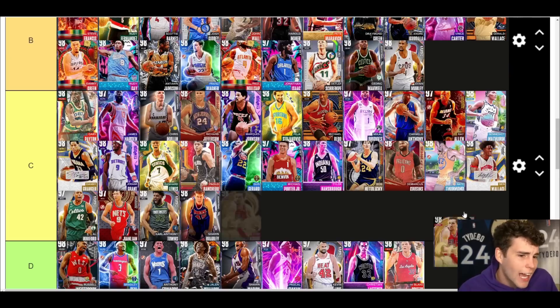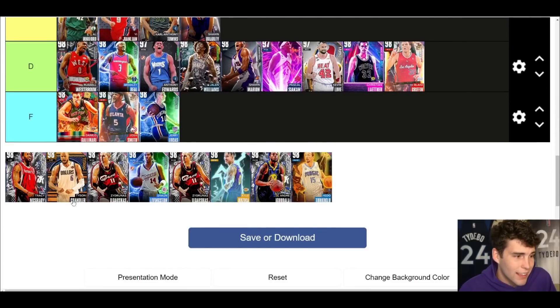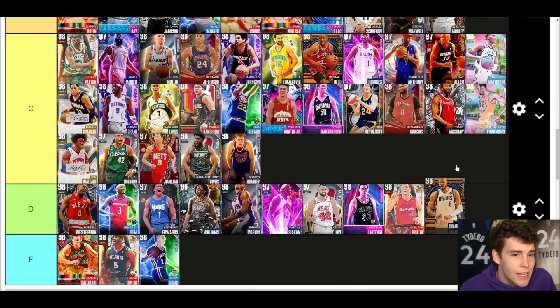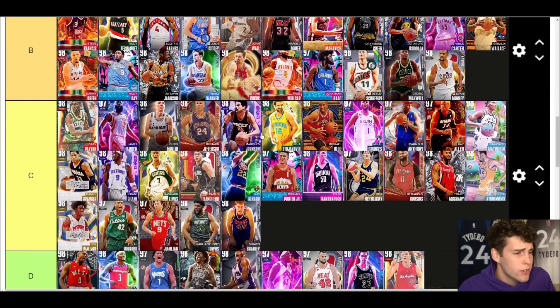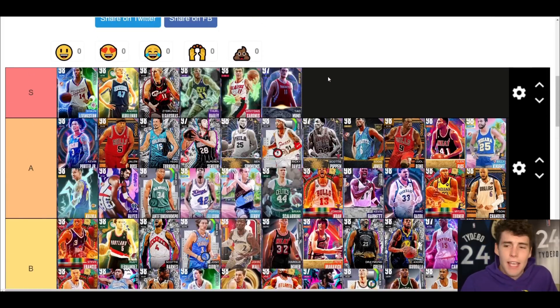Kukoc — B tier. I never really got the hang of the card, you guys can argue me if you want. T-Mac — C tier. I just don't see it with T-Mac, definitely way too undersized for me. Tyson Chandler — A tier. Gives you good height, not a great shooter, but everything else on the court he is going to provide for you. And last but certainly not least, Big Z — S tier. Why? He's 7'3. In a game where height runs the game, I'm giving him the benefit of the doubt.